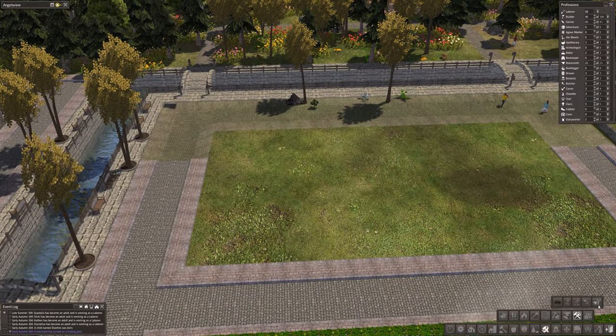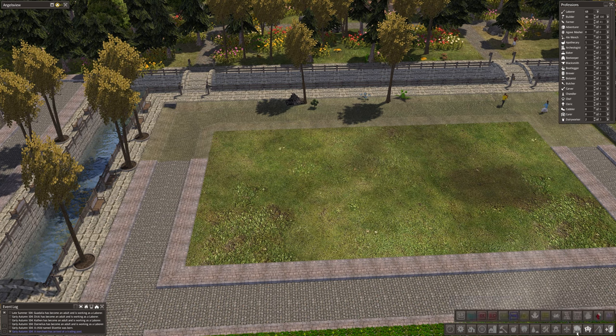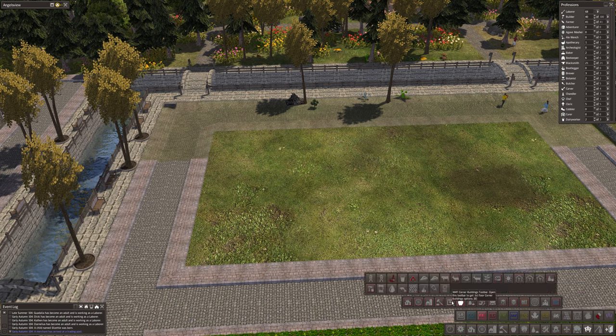What else have we got? Is that a barber's? A workshop. There is a barber's though, isn't there? I think it looks a specific sort of way. Maybe under health? That's all the hospitals. I know I've seen it. I'm pretty sure I have. I have this weird feeling it's red ketchup. There's so many options.